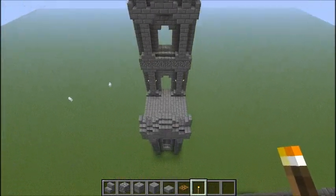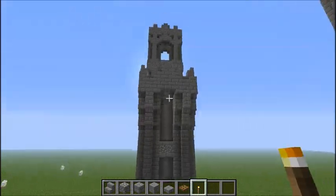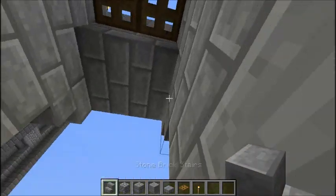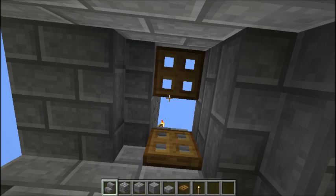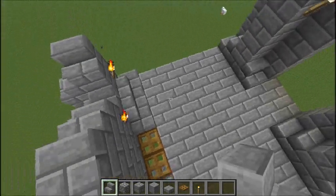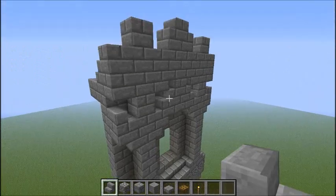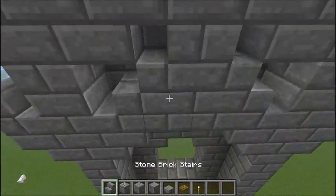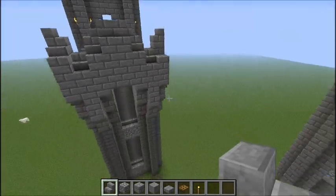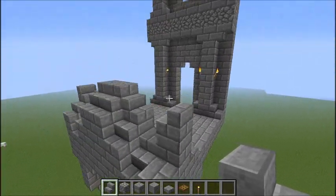And that is how you make the large castle wall — though it would normally be taller because this is really unproportional to the battlements. You could also change that block out for some stairs to have a slightly better view, change the floor, or change the blocks in the back to have more variation. But besides that, thanks for watching — bye!